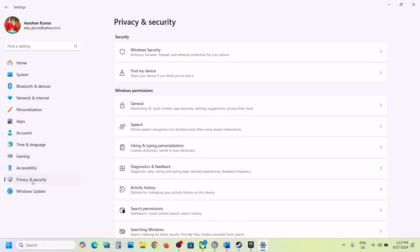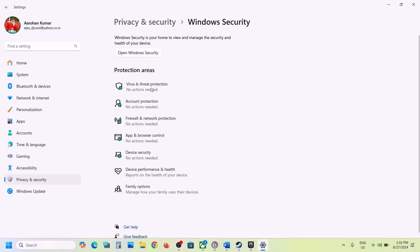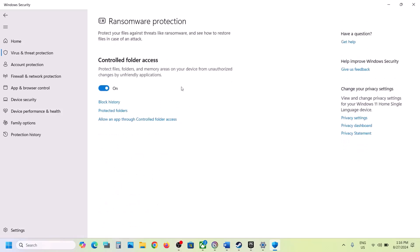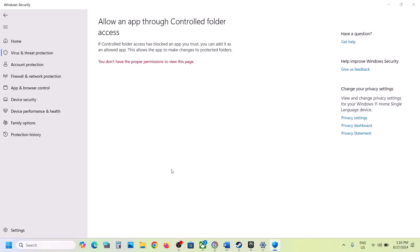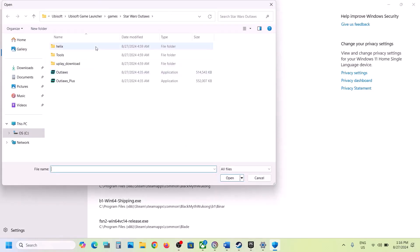In Windows 11 go to Privacy and Security; in Windows 10 you'll have Update and Security. Click on Windows Security, then click on Virus and Threat Protection. Scroll down and you will see Manage Ransomware Protection — click on it, then click on Allow an App Through Controlled Folder Access, click Yes to allow, then click on Add an Allowed App and click Browse All Apps.